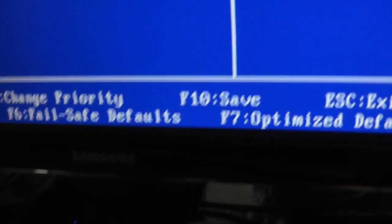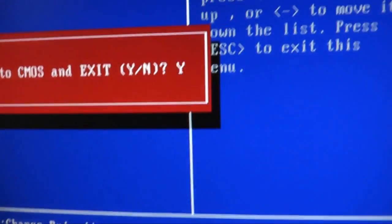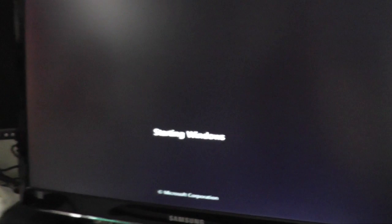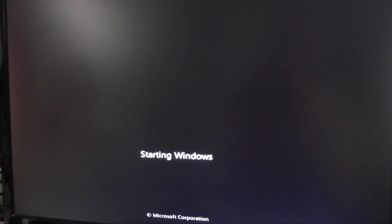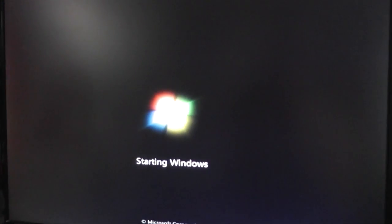To save my changes, I'm going to press F10. I will click Y and then return to save changes. I also have to click the source button because there are three different types of inputs into my Samsung monitor. The proper source for my computer is DVI — yours may be different.